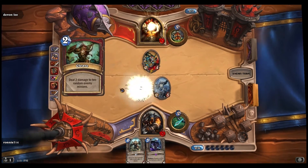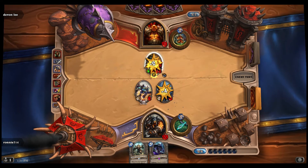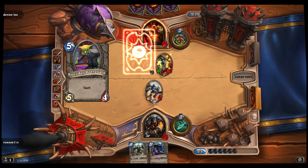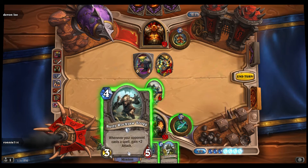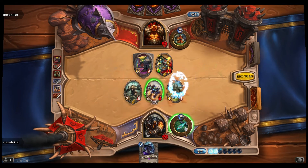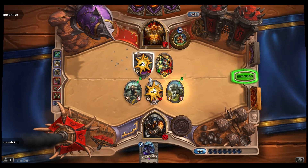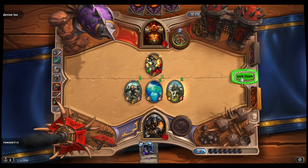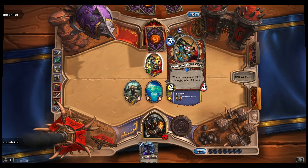This card deals two damage to a random minion. That's mean — this other guy is gonna gain health because whenever a minion takes damage this guy gains plus one attack. So this guy is actually being a real problem now. He's got a Taunt too, so we're gonna have to kill him. What are we gonna do here? We can go for our hero power which does two damage to his core, take out his Taunt, and this will summon a random four-cost minion — which is the Freeze guy, not too bad. This big guy is probably gonna go right for my core next turn.